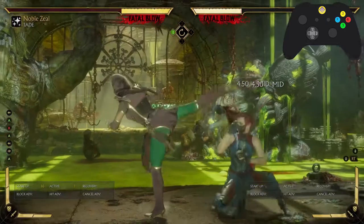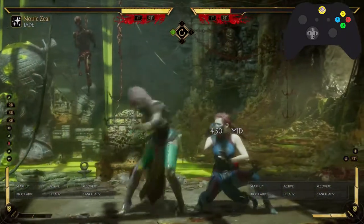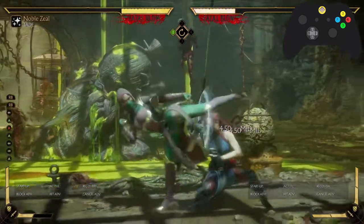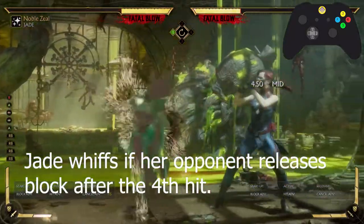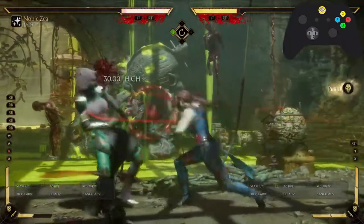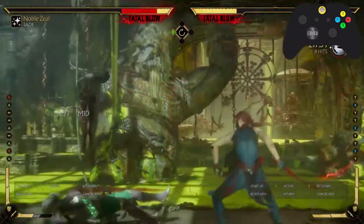Another interesting thing about Jade is that sometimes — I've seen this work and not work, I don't know if it's a practice thing — but if you crouch like that, the follow-up will hit you. If you don't crouch, sploosh! Did you see? One way you could potentially do it is make her whiff the first hit and punish, if she just goes for it right after.